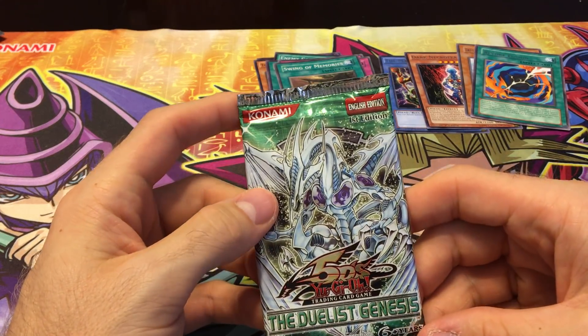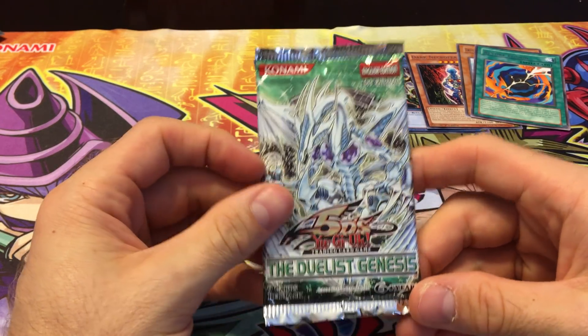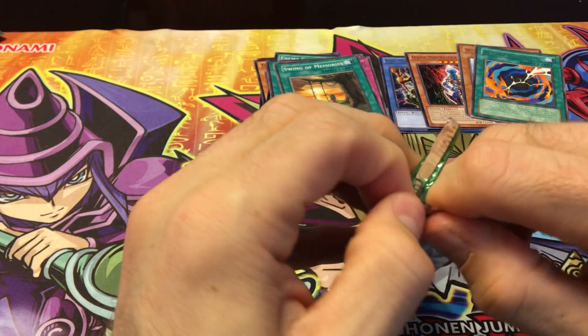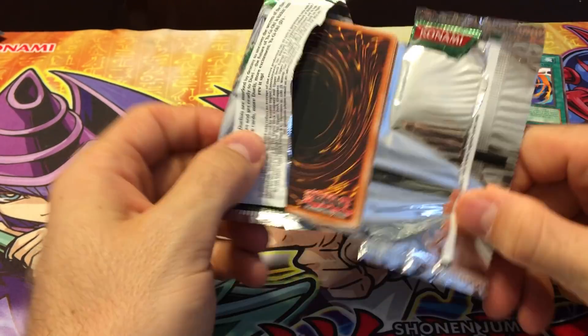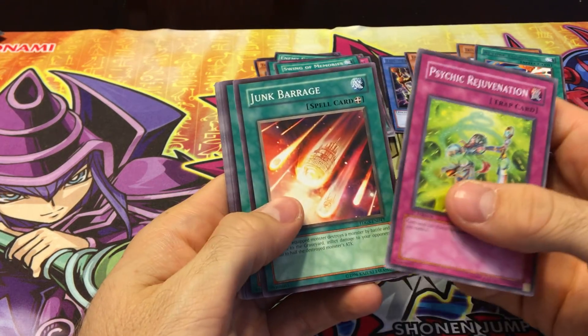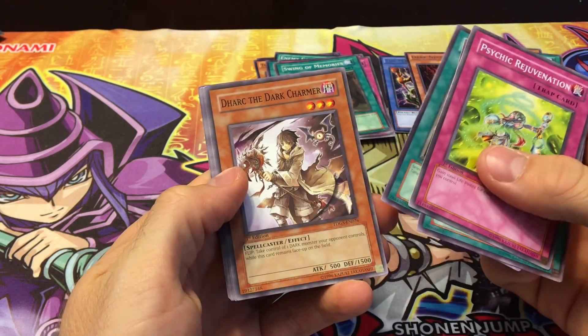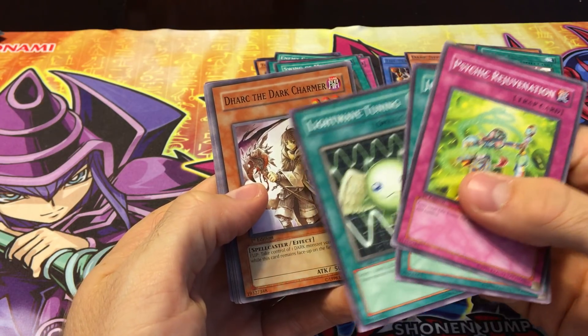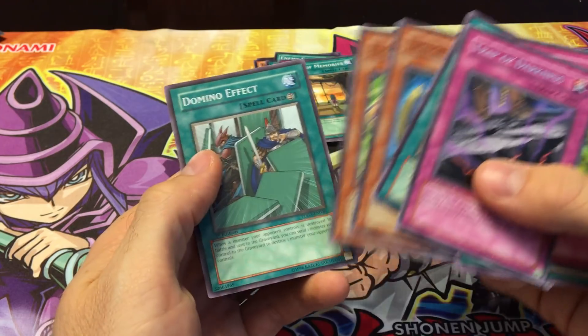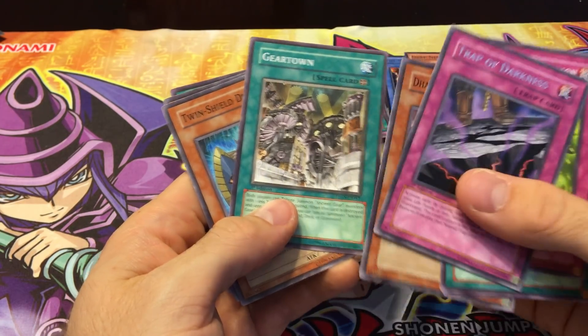And the final pack, Duelist Genesis, first edition. Hopefully we can pull something nice out of here. Pretty much any holo is worth at least something because first edition Duelist Genesis is hard to come by. So we got Psychic Rejuvenation, Junk Barrage, Lightweight Tuning, and Dark the Dark Charmer. Trap of Darkness is the rare, and Gear Town — I didn't know Gear Town came in this. That's cool.